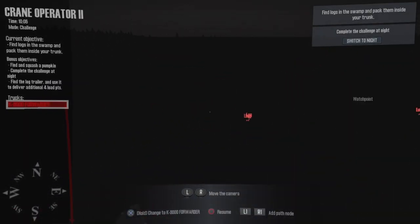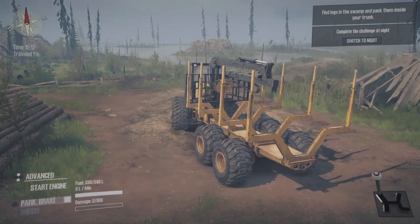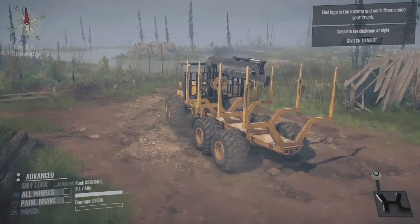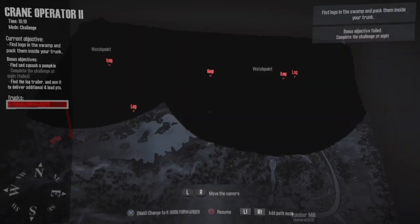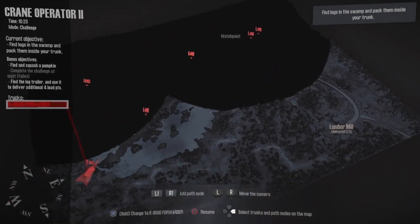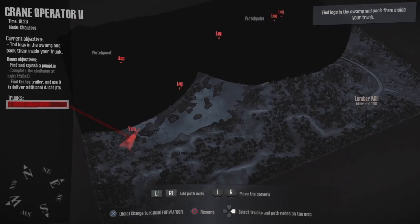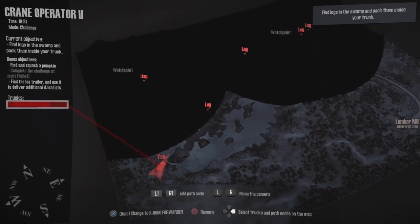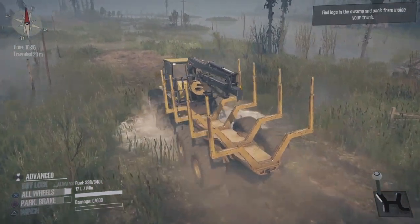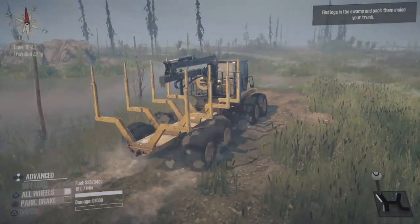It looks like there's about thirteen logs. This is probably gonna be quite a long video. I know the developer stream showed this is a custom map, so I'm gonna cut out the travel portions — I don't want to spoil it too much. The main part is getting the logs in the back and then delivering them to the lumber mill, so let's get straight into this.